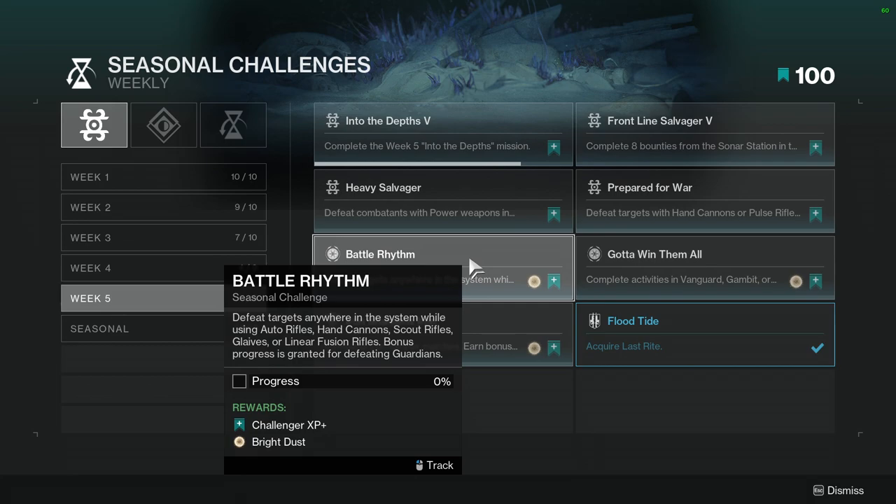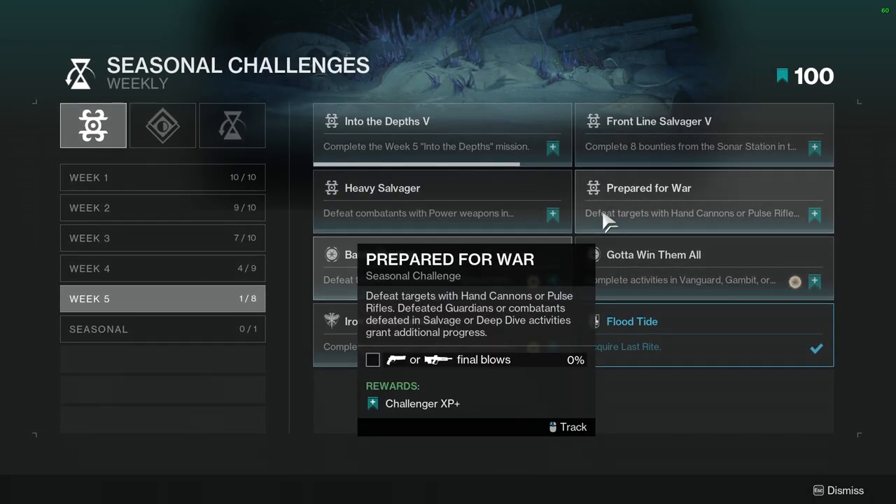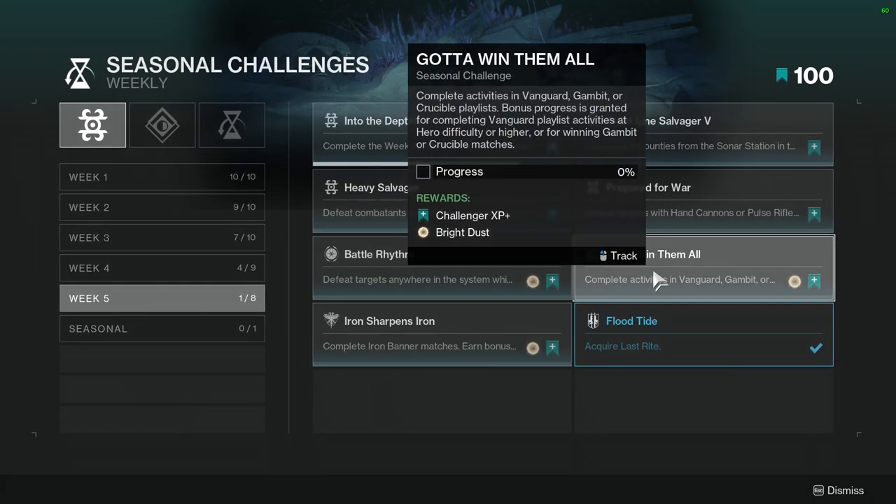Battle Rhythm: Defeat targets anywhere in the system while using auto rifles, hand cannons, scout rifles, glaives, or linear fusion rifles. Bonus progress is granted for defeating guardians. This one you can combine with Prepared for War, so I would most likely just do these two together.